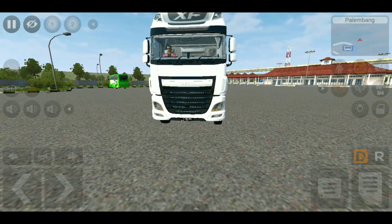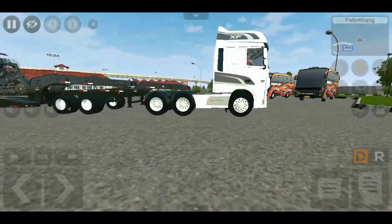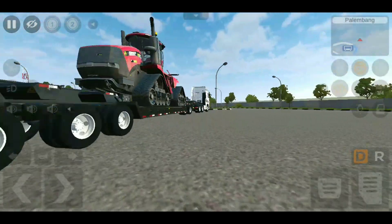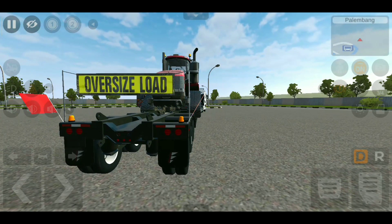Kita langsung lanjut aja guys ke bagian lampu ya. Di lampu hazard ini belakangnya nyala ya. Bisa kalian lihat ya. Dan di belakang trailer yang paling ujung juga bisa nyala ya, dua-duanya ya. Dan kita tes lampu remnya juga itu nyala.